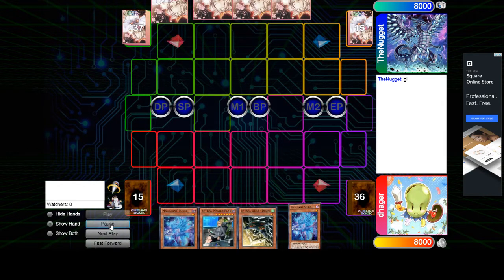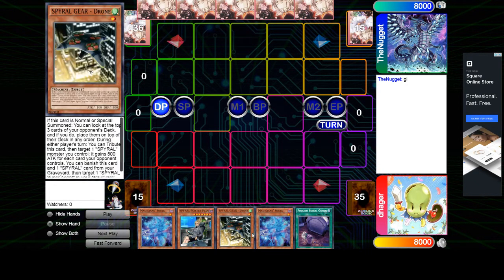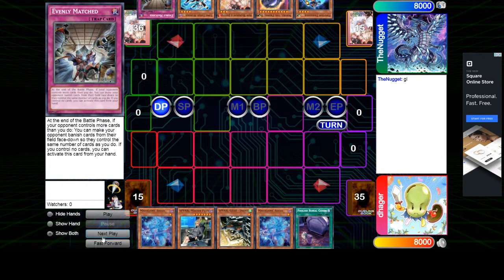Let's look at the opening hands. Danger opened up two Souls, Planned, Drawn, Goods — so no hand traps. If he was going first, this would be a full combo if he plays 2 Plan. And then Nugget opened up Thrasher, Nib, Ash, Winder, Evenly. So he's playing Time Thieves vs Spirals.